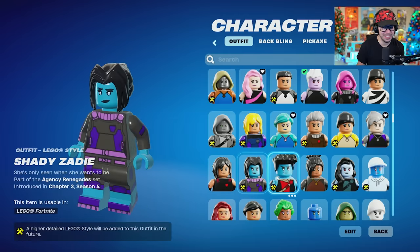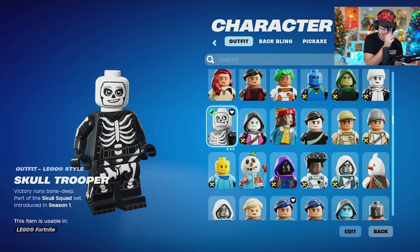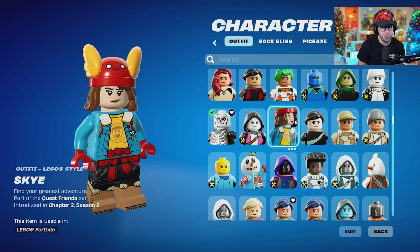Shadow Ops. Skull Trooper — there we go. I have the purple Skull Trooper version. I'm not sure if it'll show; it's not gonna show right now, but will you be able to equip it when Lego comes? I'm not sure. We have Sky — they did cool with their model.